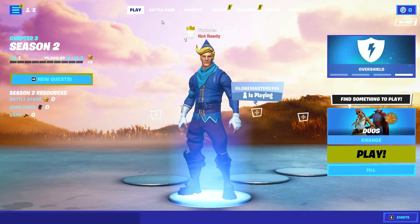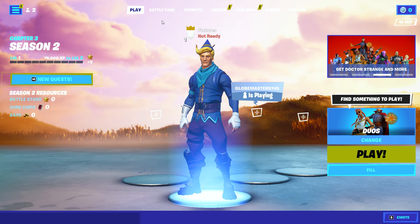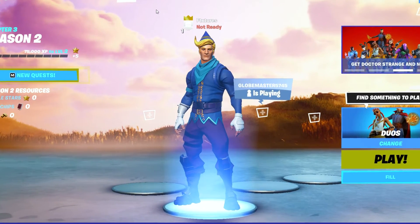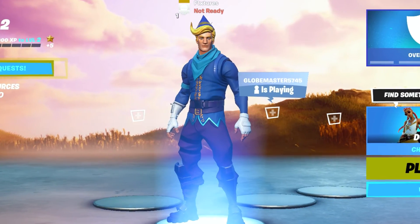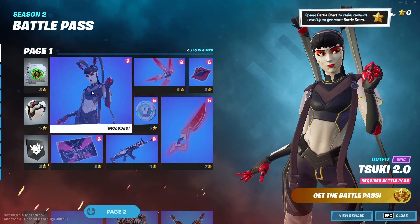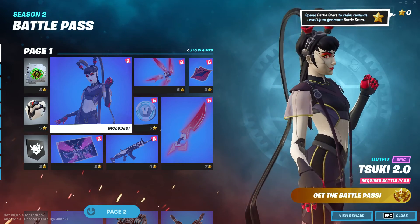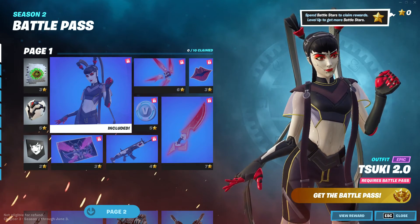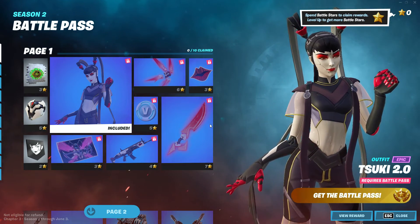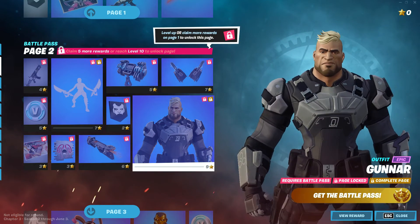We got omni chips now — looks like those are the new feathers or whatever it is. This is all new. I didn't watch any leaks or anything, so I don't even know if it's been leaked about any of this stuff. This is all completely new to me. I'm ready to hop into the map. It looks like I got Suki, probably like another version of the Japanese schoolgirl skin. We got the omni sword, next we got Gunner.